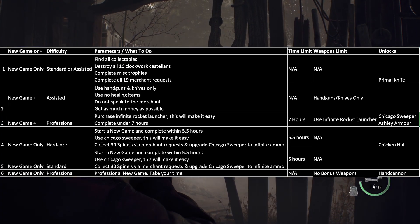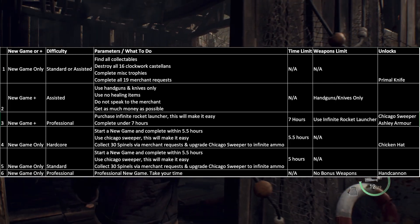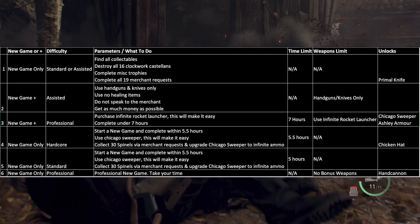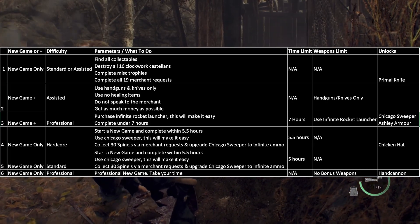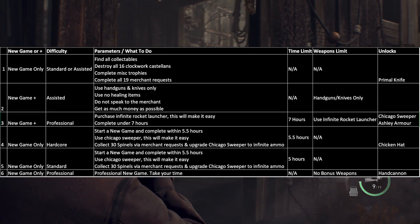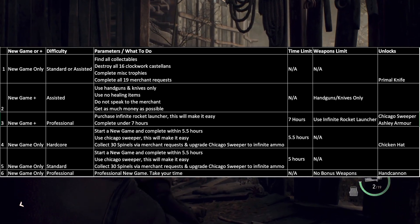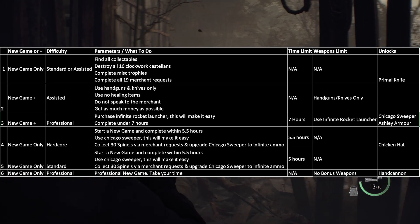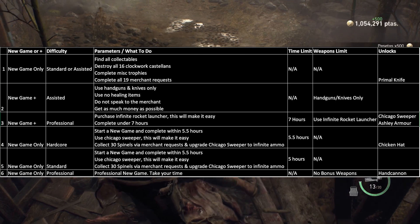The third playthrough is new game plus on professional, the hardest difficulty. By now you will have collected enough money from your first two playthroughs to buy the infinite rocket launcher, which is only available on new game plus. Complete this playthrough under seven hours, which will unlock the Chicago sweeper and Ashley's armor. On the fourth playthrough, do hardcore and get the S plus rank by completing it within five and a half hours on new game. Use the Chicago sweeper, the chicken hat, and Ashley's armor. Collect 30 spinnels through merchant requests so that by the time you reach the castle you can upgrade the Chicago sweeper to have infinite ammo, which will really help the run.